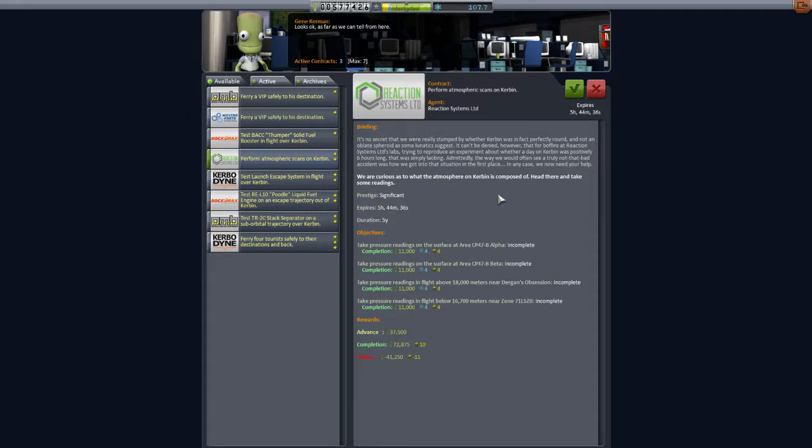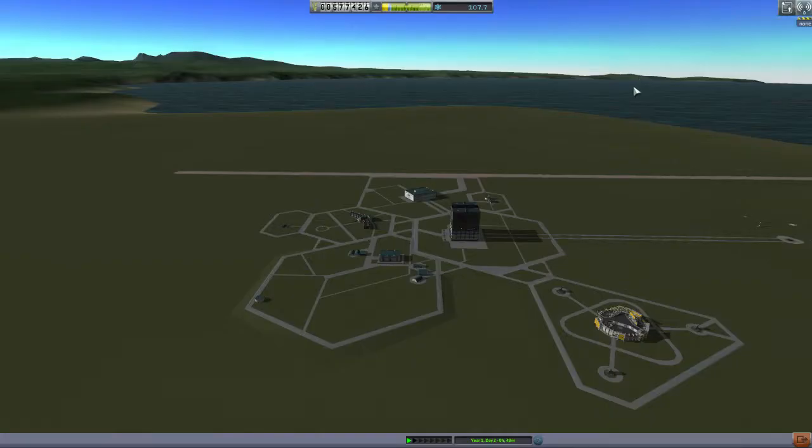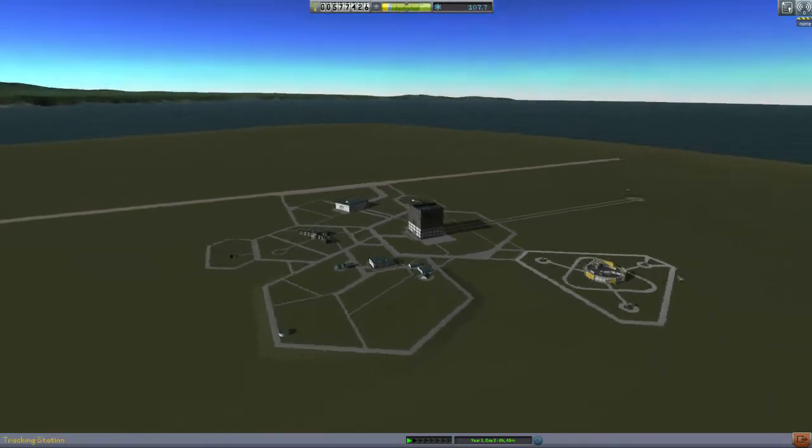More atmospheric scans — a lot of money on that one. Surface, surface, above and below. That's going to be a harder one because there are two surfaces. So we're allowed to land, and another one that's above 18,000 — that's going to be a trickier one to do.